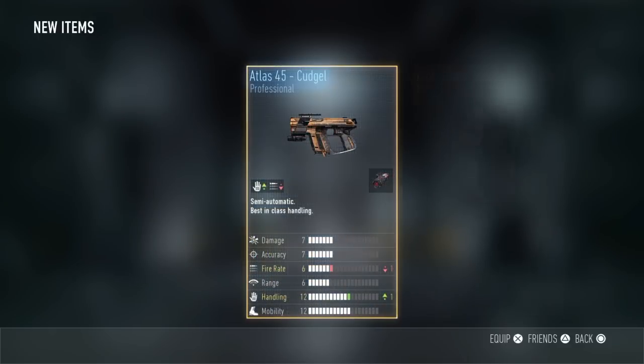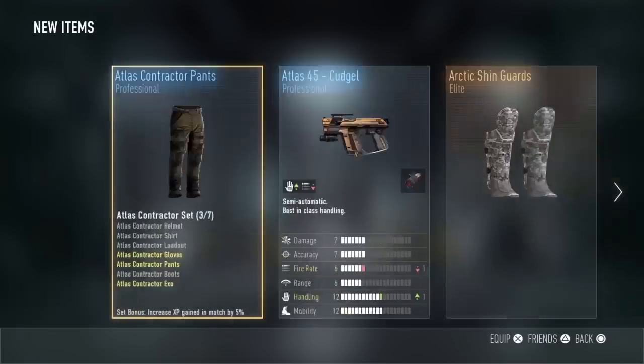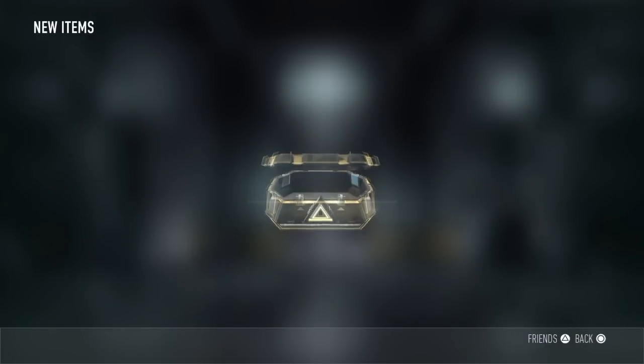The second supply drop: we have the Kudo, Atlas 44, Arctic Chin Guard, and Contractor Pants. That's kind of a letdown — we don't really need those. Now on to the third supply drop.